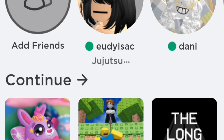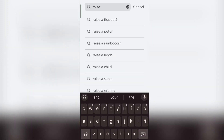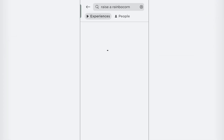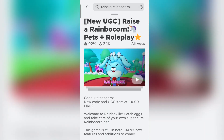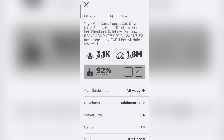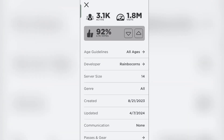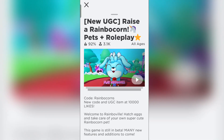First of all, we're going to search up this game — 'Raise a Rainbow Corn' or something like that. This is the game we'll need to join in order to get the free backpack. You can check if it's the right one by seeing if the developer is Rainbow Corns. So let's go and get it now.